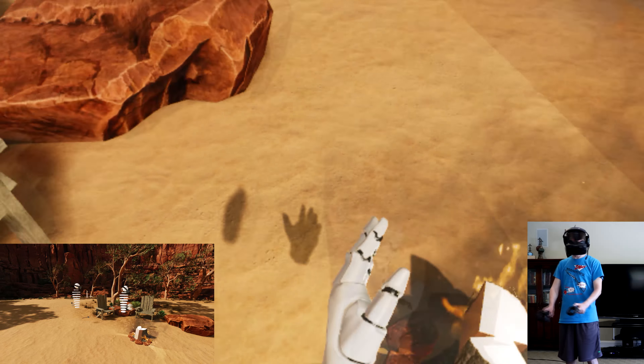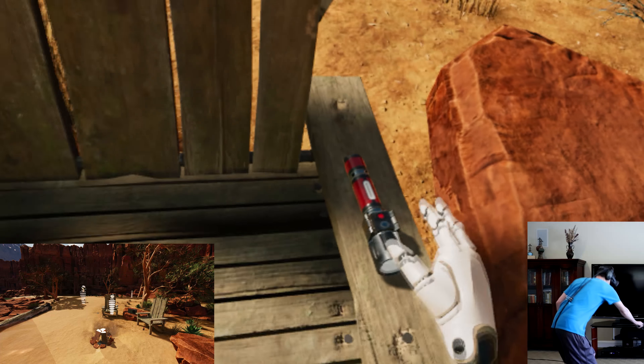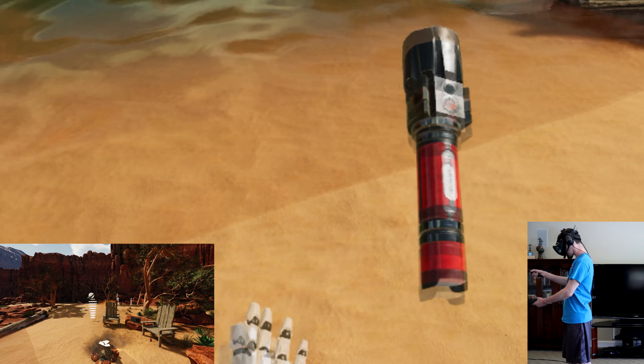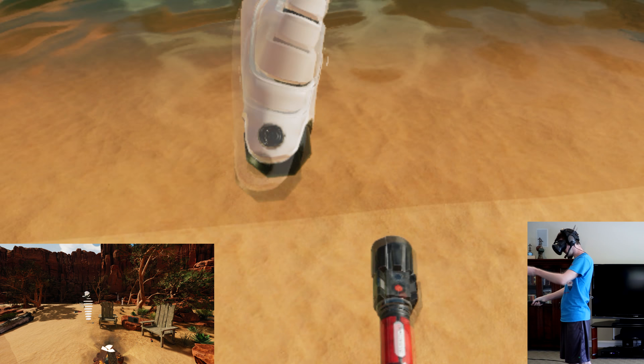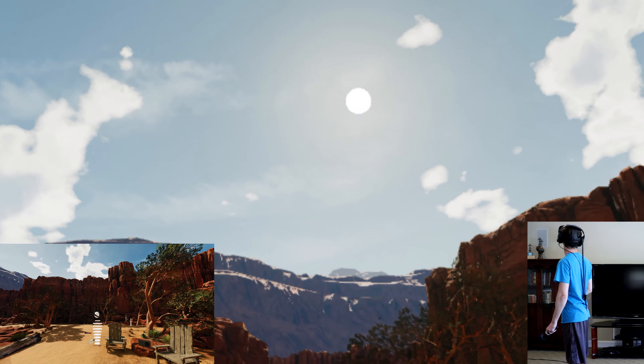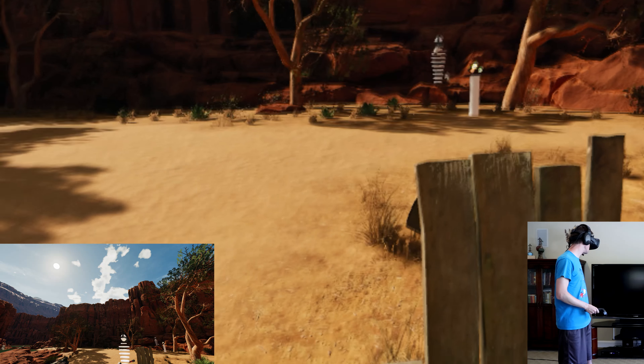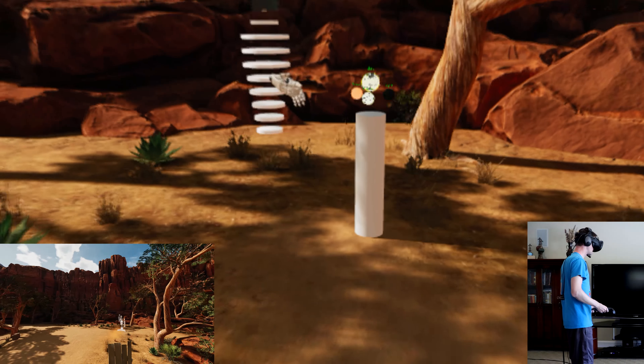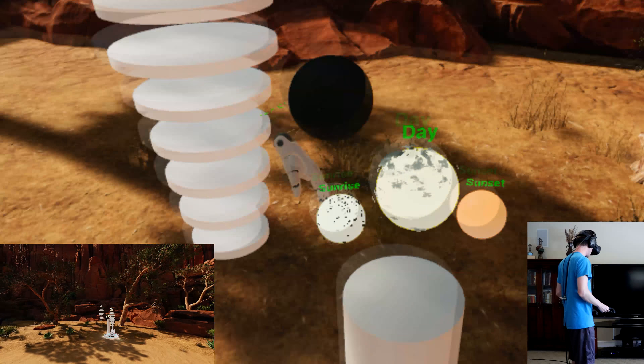You see that flashlight on the chair behind you? Grab that — we're going to need it because I'm changing it to nighttime. Normally if you spend enough time outside the world automatically advances and you'll see the sun go down. But for the demo I created this pylon so we can quickly jump to another time of day. Turning it to nighttime now. Oh, that is rather dark — still have the flashlight though.